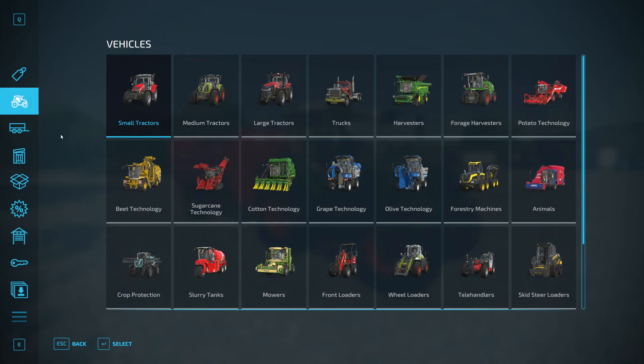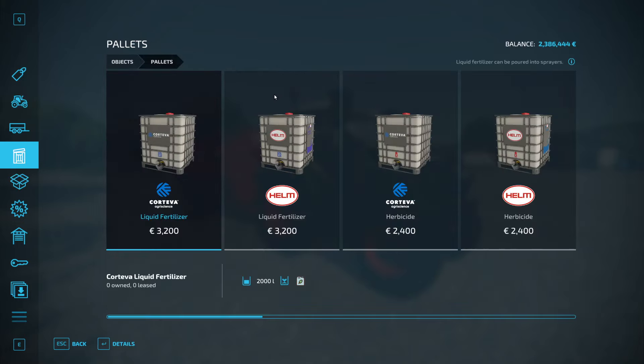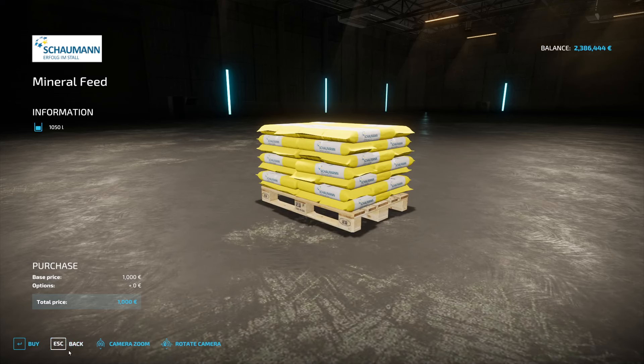Let's buy some mineral feed and I'll tell you what it's all about. We go to the shop, find the box with pallets, and just far behind there we have the mineral feed — 1050 liters for a thousand bucks. We just buy it.